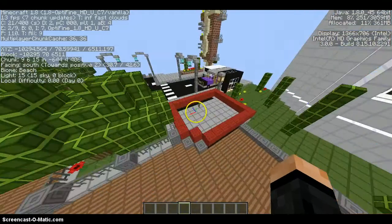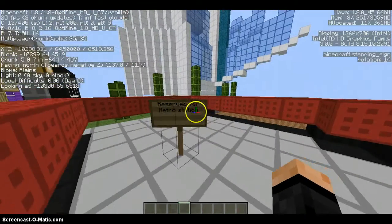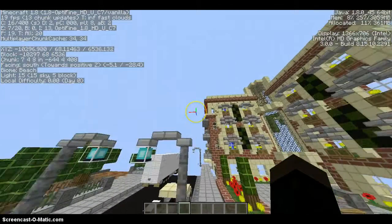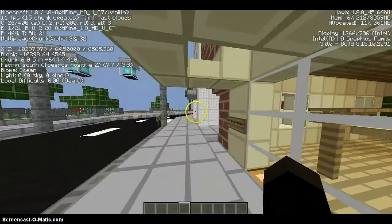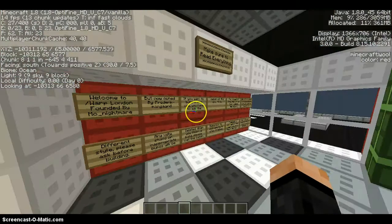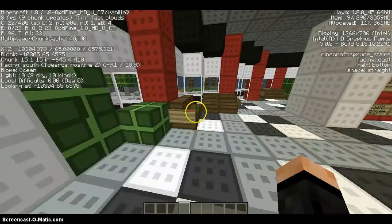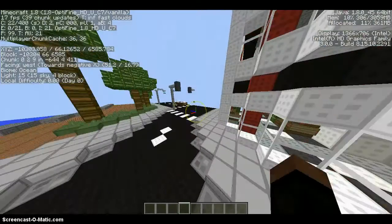I'm not gonna worry too much about these red things — it says 'reserved for a metro station.' I guess that was supposed to be there before this map was made downloadable. Over here I'm pretty sure was a spawn. I'm guessing this used to be a server — it looks like a server, not a map. I think yeah, it was a server and then people made it into a map maybe.